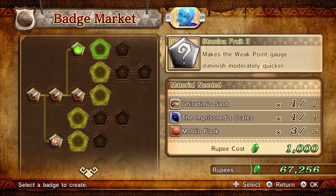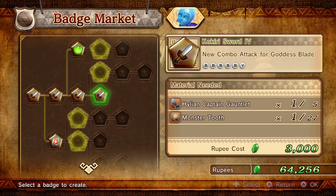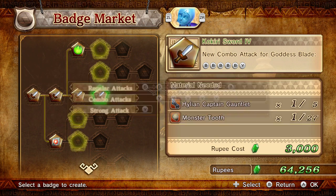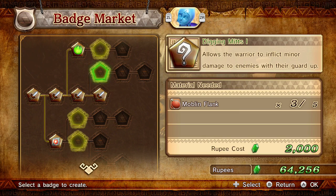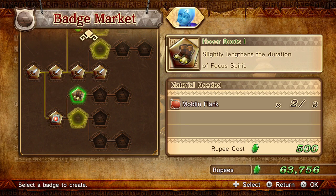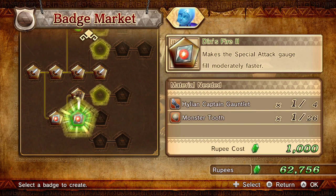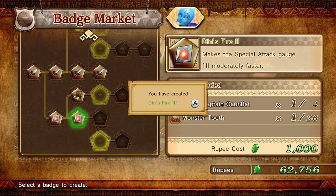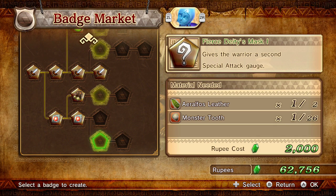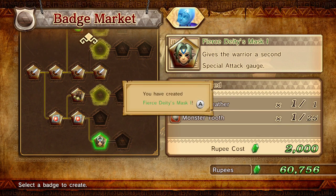More combos because she needed more. Five B's and a Y will get you your new combo. That increases your magic time. Then this gives you way faster special attack bonus because your special attack is useful. And the one below gives you a second special attack gauge - she is going to be absolutely brutal.